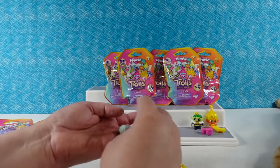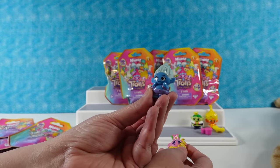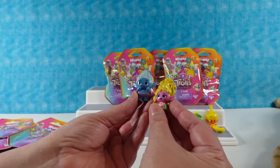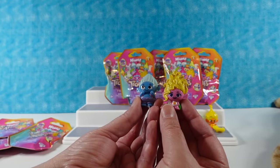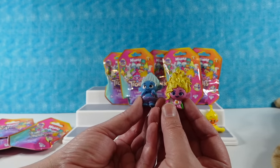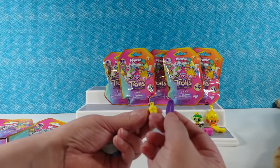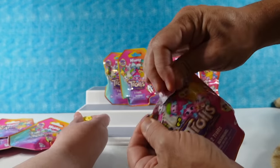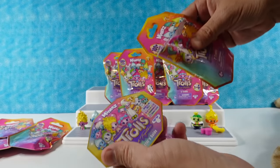So I have some accessories too. That's Biggie - he's in the snack pack. And is this a Poppy with wild hair? No, I think that's Viva, and she's in the glitter collection - those are rare. They have little accessories: a skateboard and a little sand pail. I'm going to just put the accessories off to the side since I think those are just random.